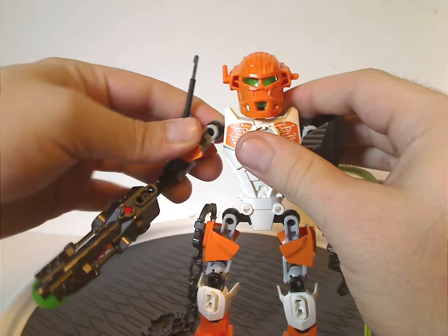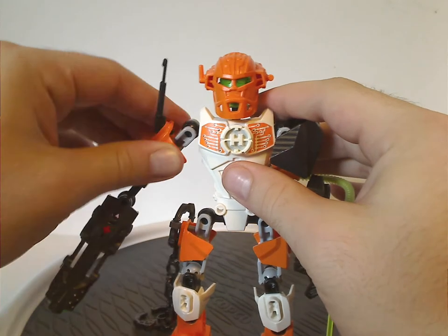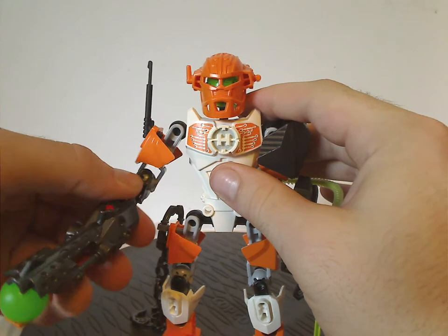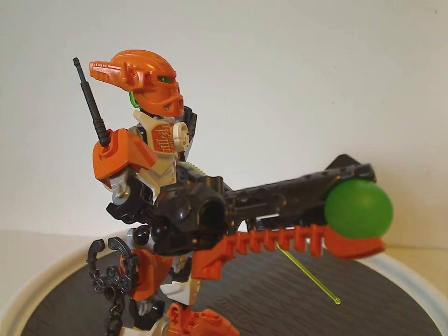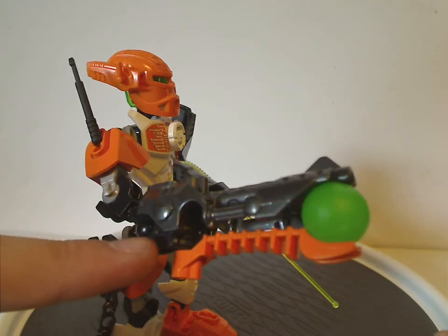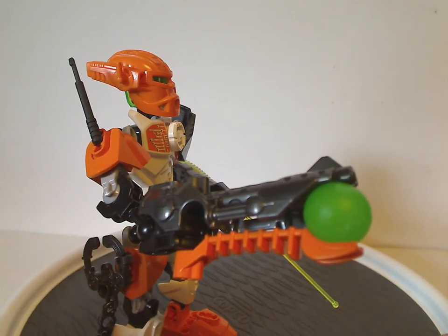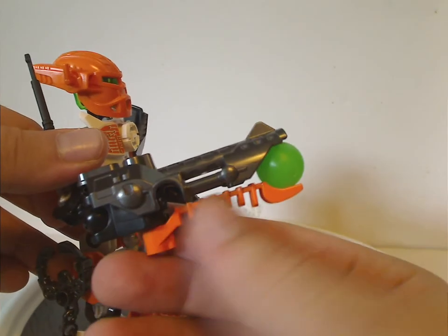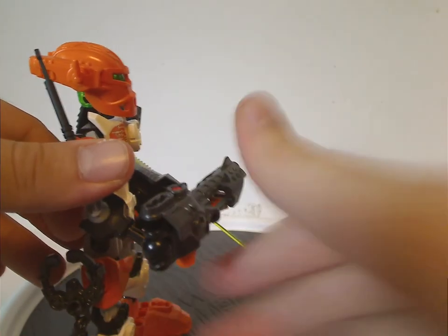Now to the arms, which have the smaller limb pieces and also a three-length armor piece with a little minifigure harpoon, probably to serve as an antenna of some kind. For the weapon, just like Breeze in Breakout, it has an actual hand piece on the launcher rather than just the usual one — quite nice. It also has the new launcher piece in orange, like we saw on the Thornraxx.